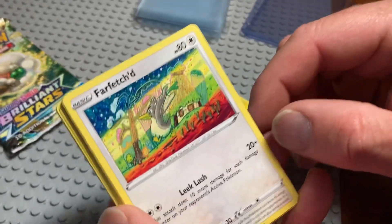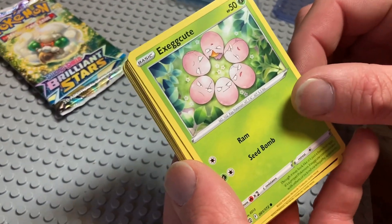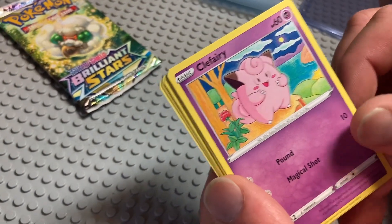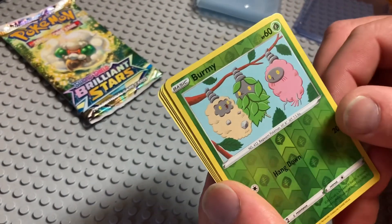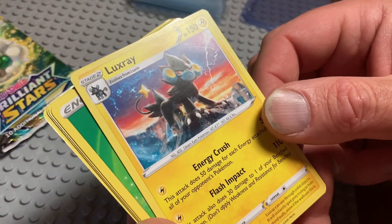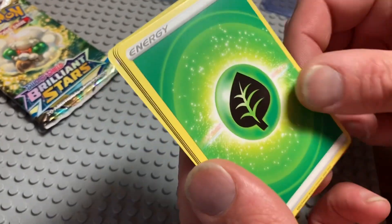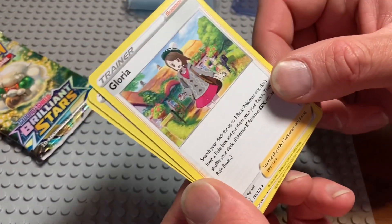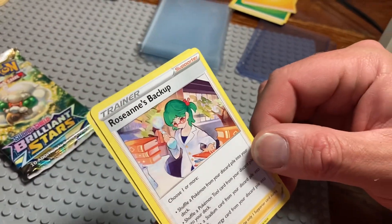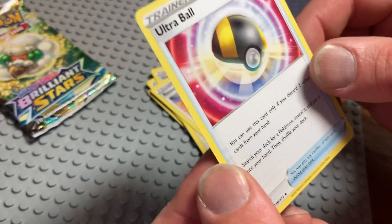Farfetch'd — that's some neat artwork, a little bit different than normal. Grimer, Grimer. Clefairy. Here's a reverse holo — Burmy. Kind of fun. Luxray — that's our rare, it's got a star down there. Energy. Gloria. Raihan's backup. And an Ultra Ball. A lot of good frames in that. All right, we'll sleeve up — get back to you with the last pack.